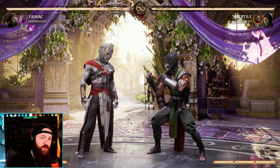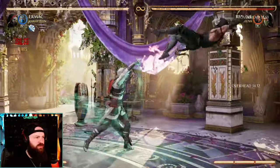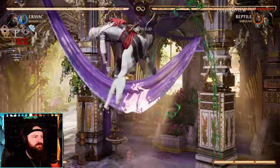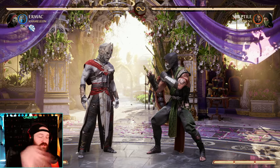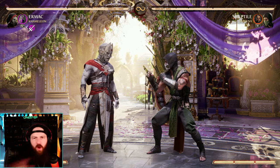You can even combo after your forward 2 without having to air cancel. So normally you'd have to do it one way, but using Kitana you can do it like this. So many options using Chameleon as a cameo for Ermac — she benefits him off of all her tools and she's one of my favorites for sure.